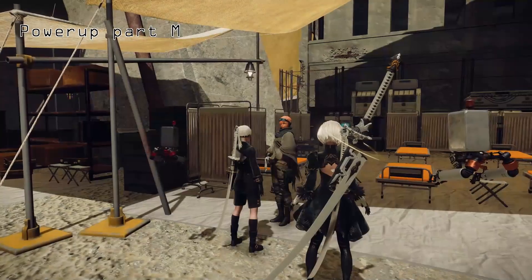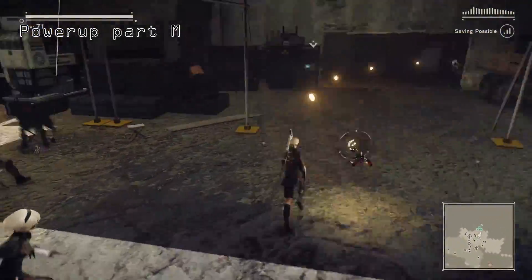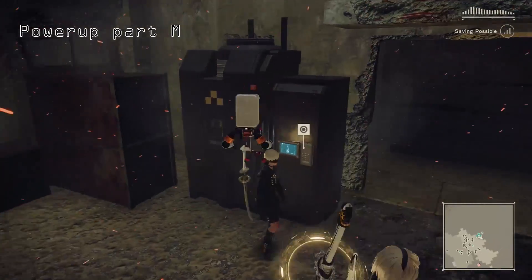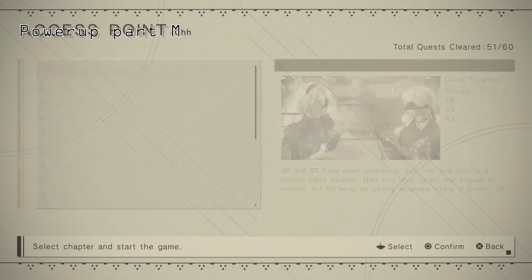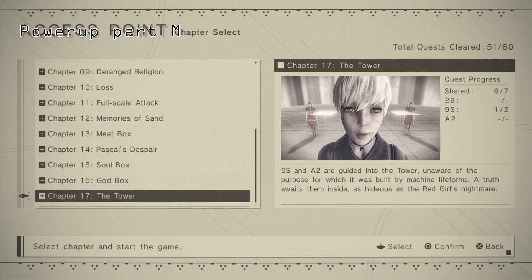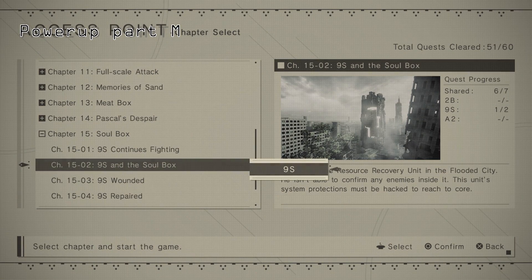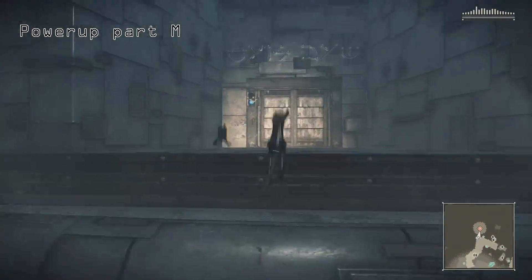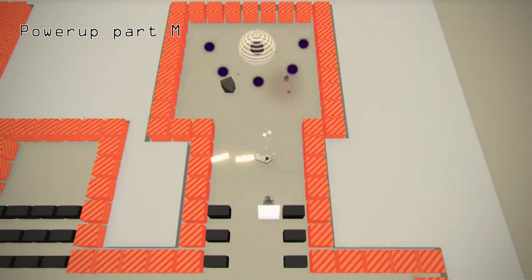For Power-Up Part M, I've been told you can get one from a chest in the Sunken City or from hacking in the Copied City, but I'm going to go for the one you can go back for over and over again. Major spoilers as it pertains to your third playthrough — once you have chapter select, choose chapter 1502: 9's and the Soul Box. Hack your way up the tower and on the fourth floor there is a box that will always drop Power-Up Part M, no matter how many times you do it, requiring just a simple hacking minigame.